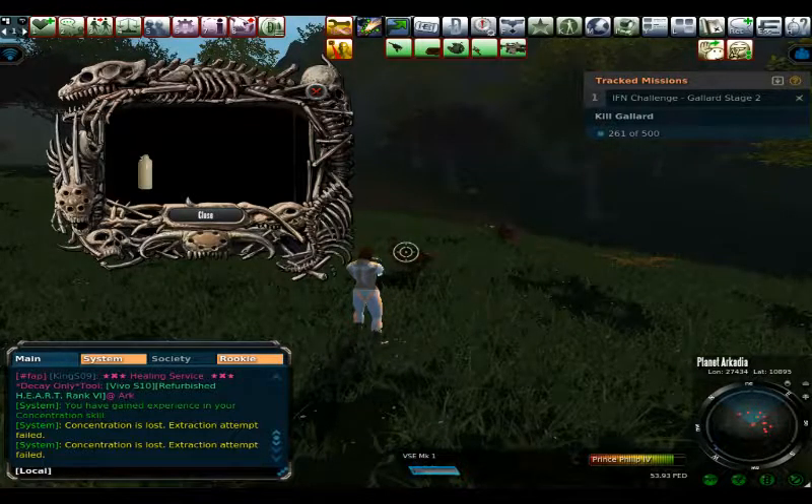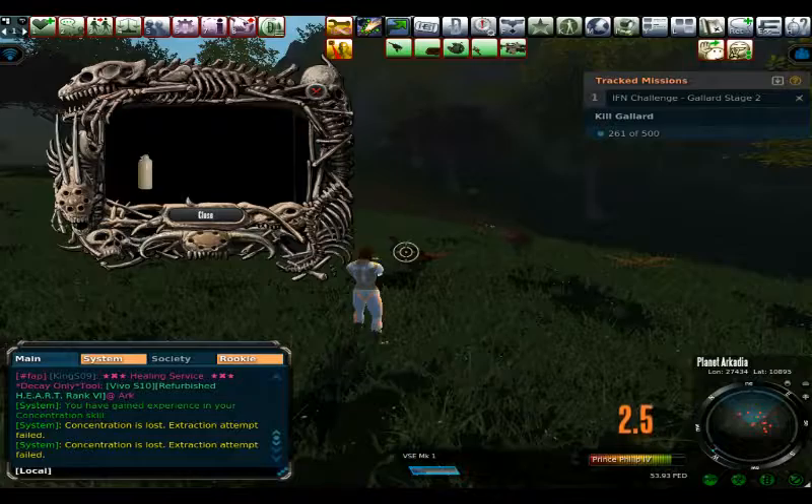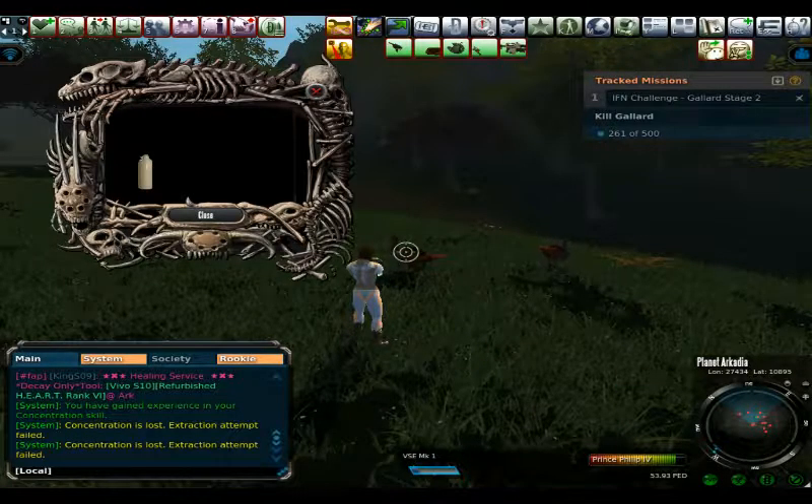You also need 40 Wool Threads, 200 Animal Thyroid Oil, 50 Wool Cloth, 100 Animal Adrenal Oil, and lastly, 140,000 Explosive Projectiles.